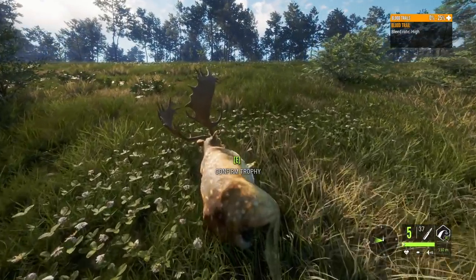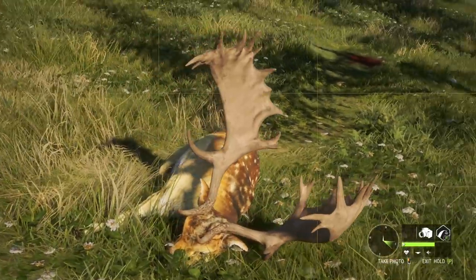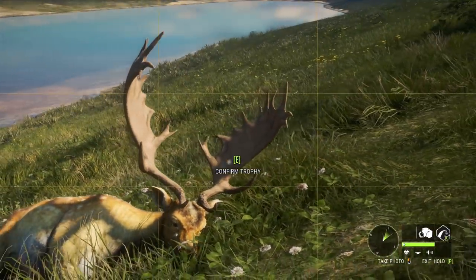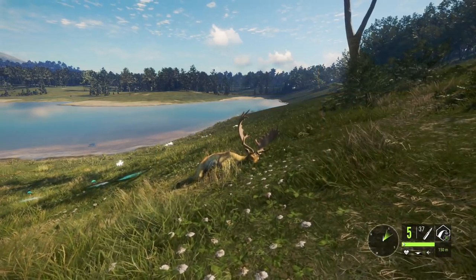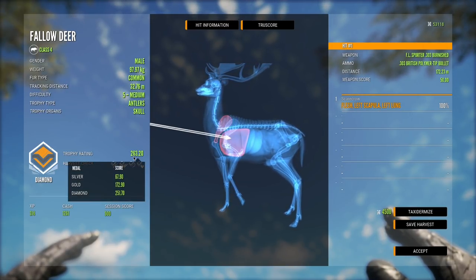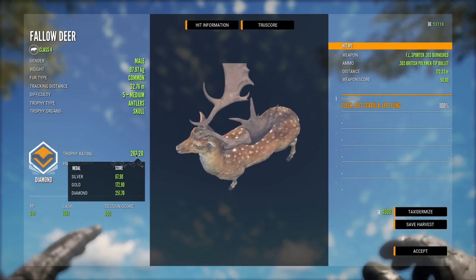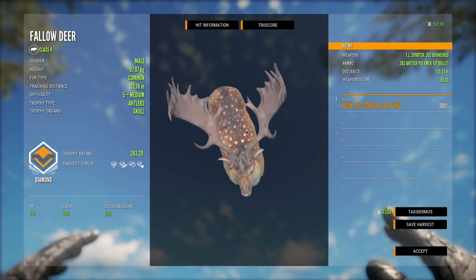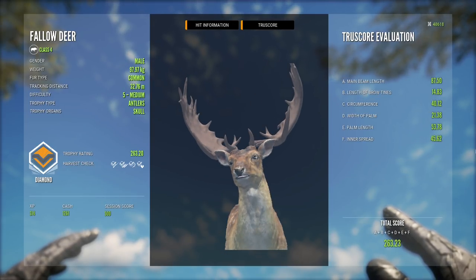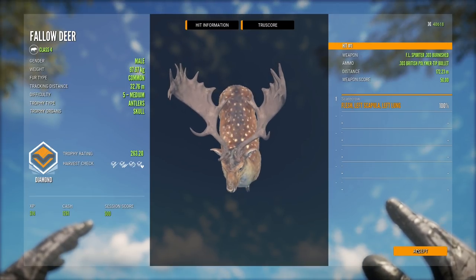I can't really complain about a diamond fallow deer because they just look so good. With Hirschfelden being as difficult as it is to hunt, you don't really see them too often. This is definitely cool, especially having another map to hunt these guys on for the diamond grind. That looks amazing. Let's go ahead and pick this guy up — 263.20, what a monster. It is a diamond, minimum diamond rating is 251 and this one had a minimum score estimate of 260, so there was no way it wasn't going to make diamond. What a beautiful looking fallow deer. Unfortunate that it's on the creator beta — would have loved to have had this on my main account.